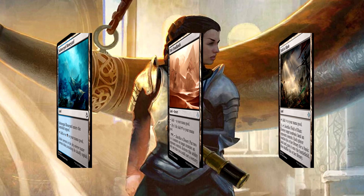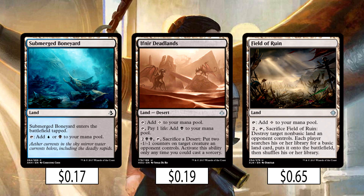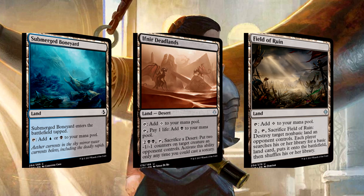The average converted mana cost in this deck is comically low, which means we only have to run 21 lands. For non-basics, we've included three Submerged Boneyard as the only tap lands — don't want too many of those. Then we have a pair of Ifnir Deadlands for removal and early black sources, and two Field of Ruin to mess with our opponents' fixing, or their deserts, or any other land that talks bad about Admiral Brass. Add in seven islands and seven swamps, and boom — 21-land mana base.